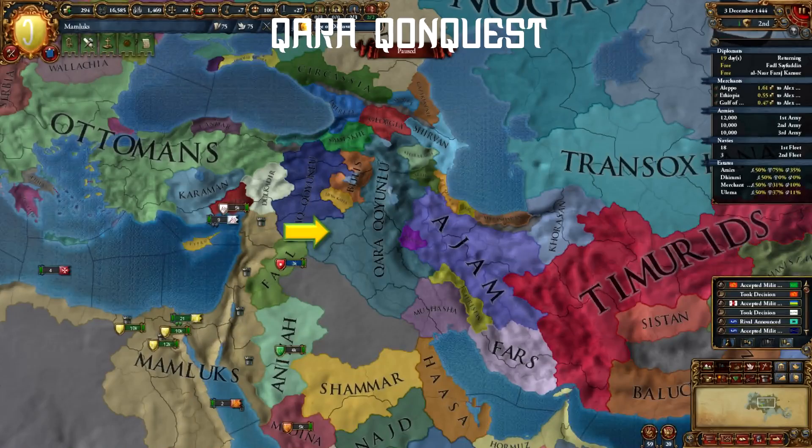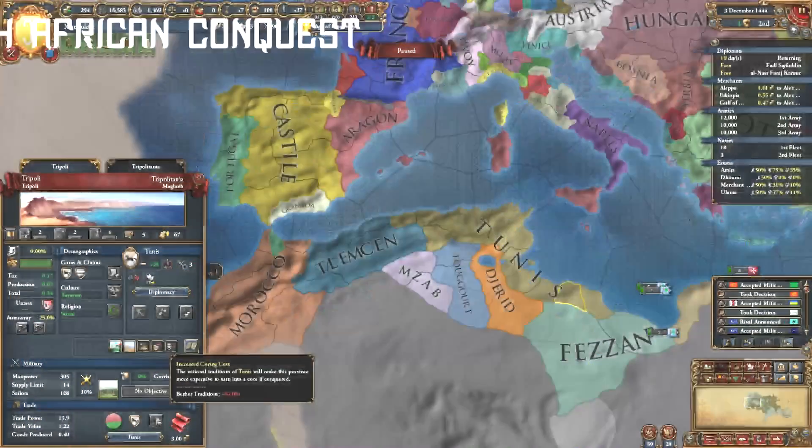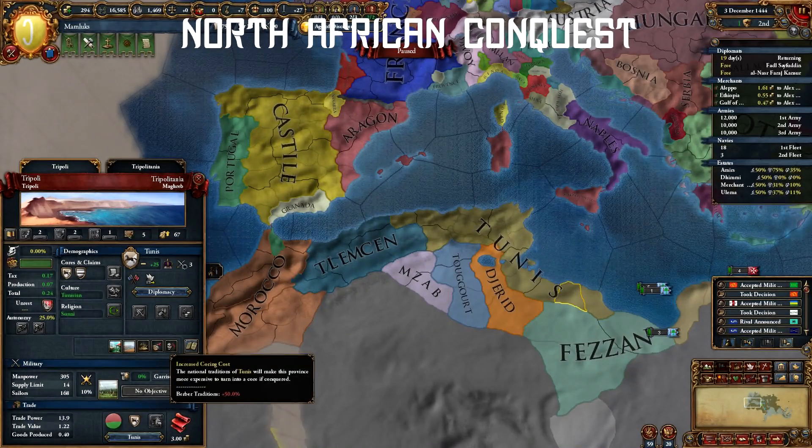You should conquer Kara Koyunlu sooner rather than later as well, as the Timurids will look to take all that land for themselves. Once you have the Hormuz area locked down, you can hop onto the Indian subcontinent and enlighten those Indian nations as well.